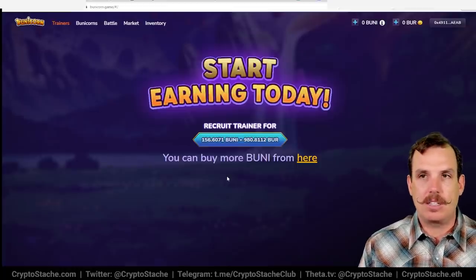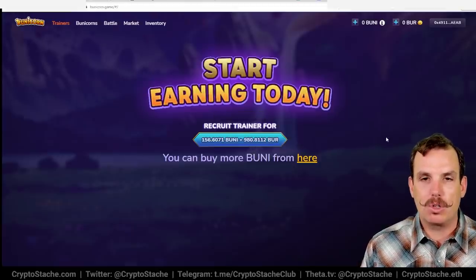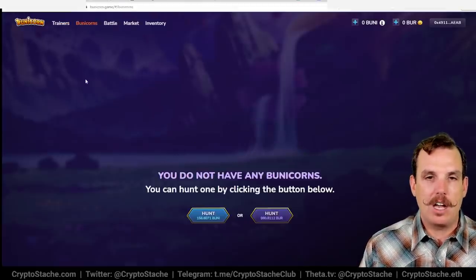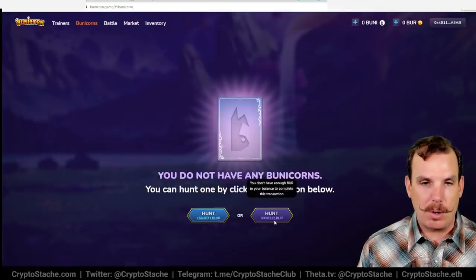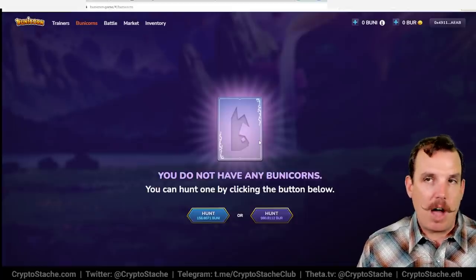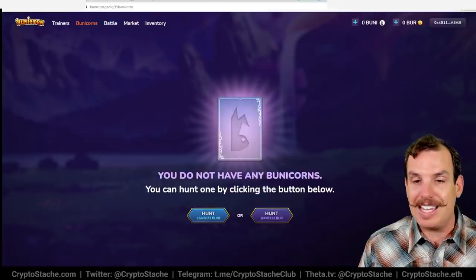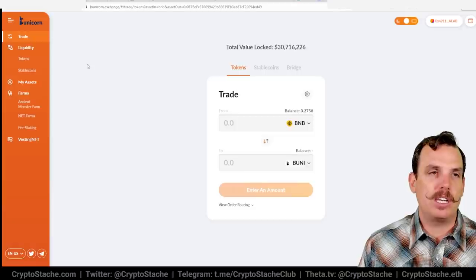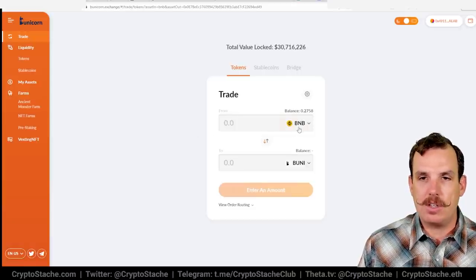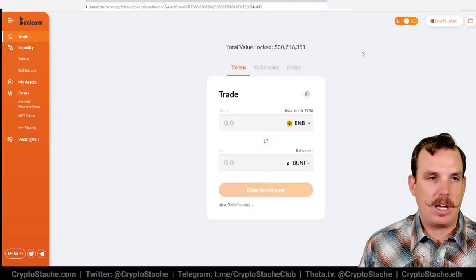Right now it takes 156 BUNI and 980 BURR to recruit a trainer. You can also hunt for Bunicorns using BUNI or BURR as well. You obviously have to get a trainer to get started first. To get BUNI or BURR tokens, you can trade them right on their built-in DEX — you can swap from BNB to BUNI right there connected to your wallet — so they have a pretty easy route for things like that.